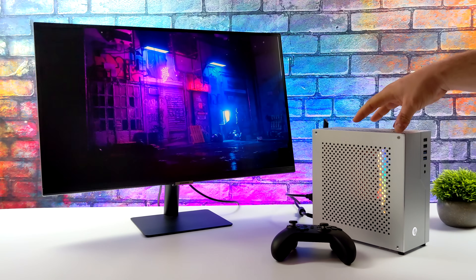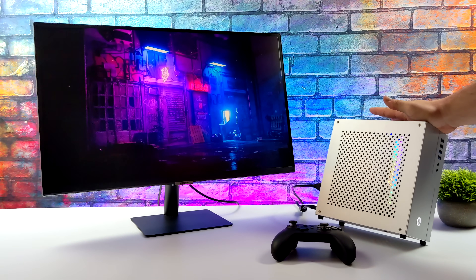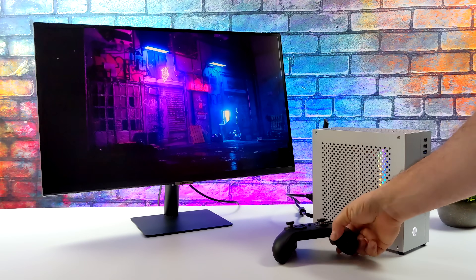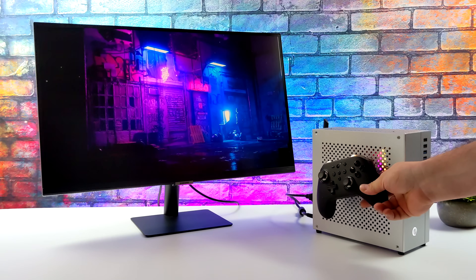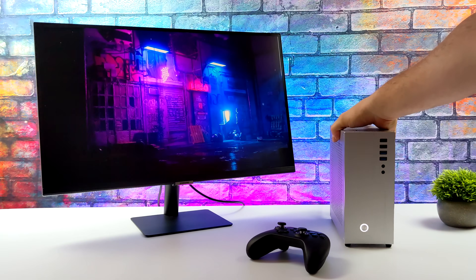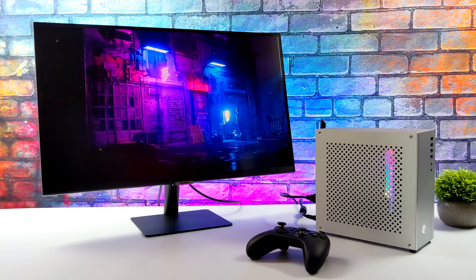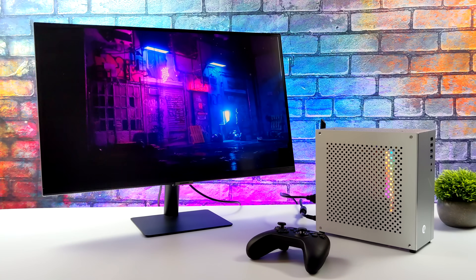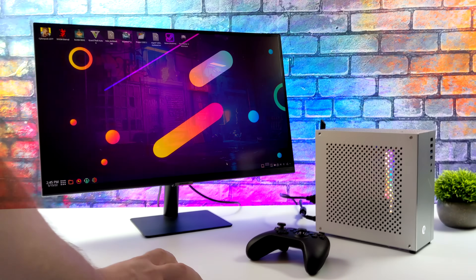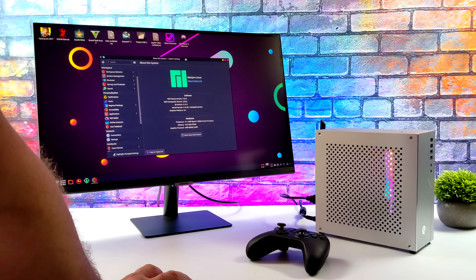Hey, what's going on everybody, it's ETA Prime back here again. Today we're going to be checking out some Linux gaming performance on this small form factor PC I recently put together. I did a full build video — I'll leave a link in the description — but in that video we ran Windows on this unit. The main claim to fame here is obviously the form factor; this thing is super small, and the GPU. I'm a huge fan of the new Radeon RX 6400, and that's exactly what we have in here. I've done a few videos so far with the RX 6400 showing off performance, but I have yet to test Linux gaming performance, and that's exactly what we're going to do for this one.